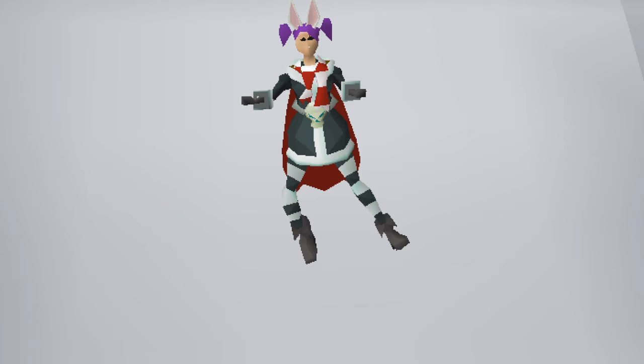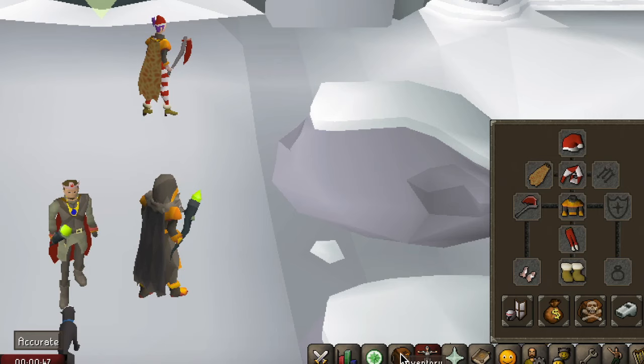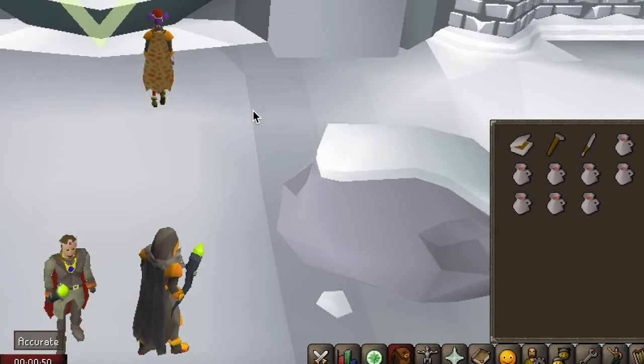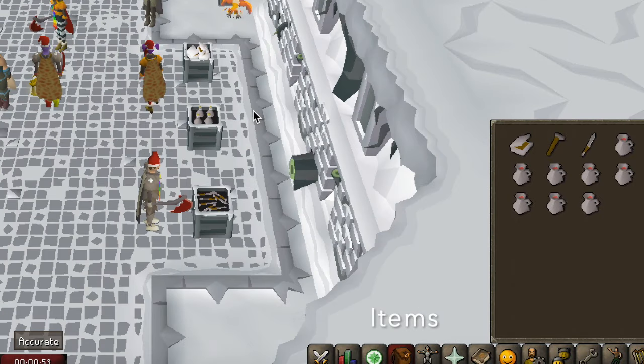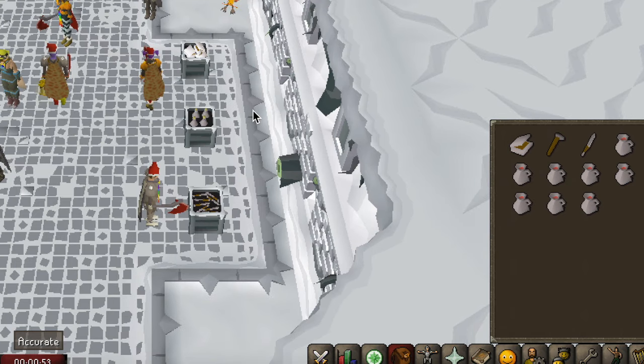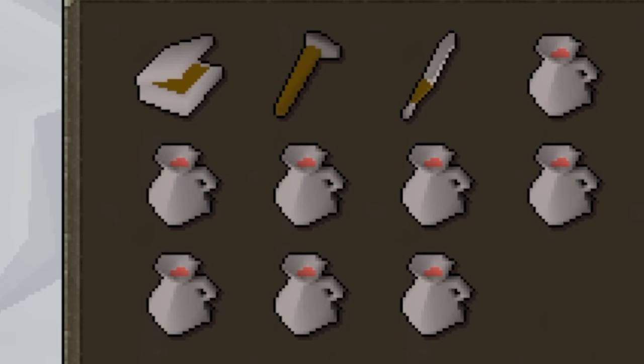The items that you will need are a knife, a hammer, a tinderbox and an axe — the very best one that you can use — as well as some food. For lower levels I recommend cakes and for mid levels I recommend jugs of wine as they're really really cheap to buy.